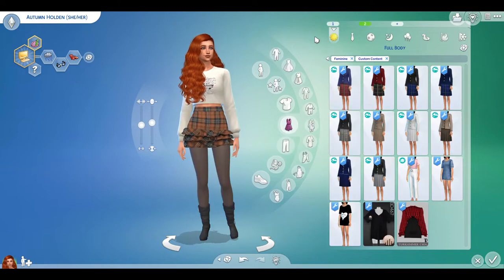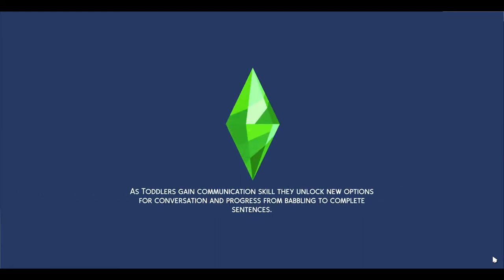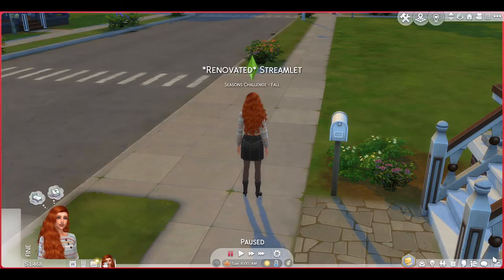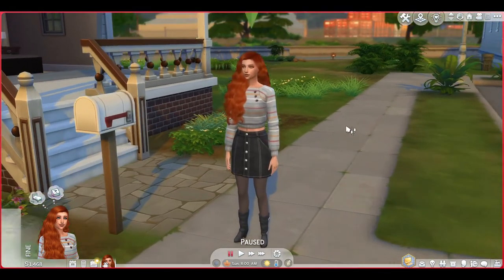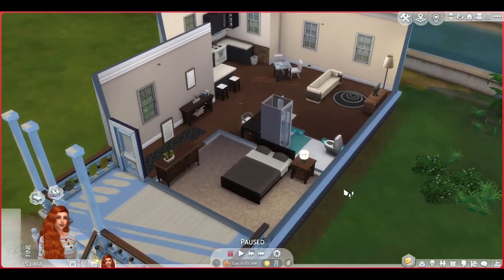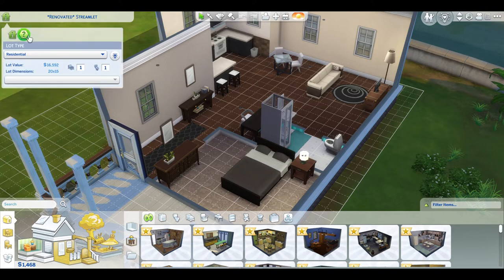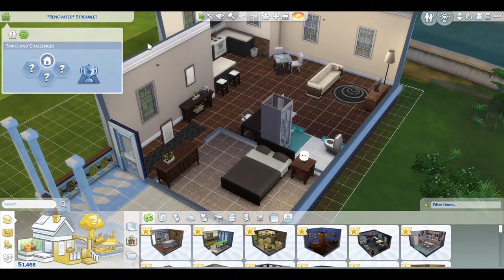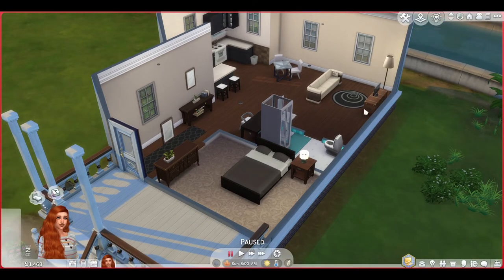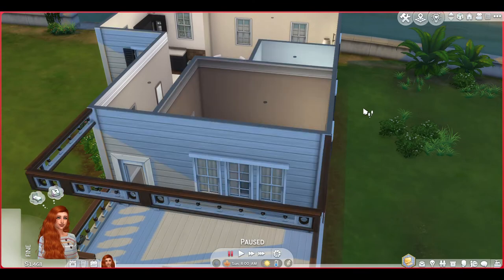Now I'm going to play with little Autumn and she is going to be the star of my let's play. I don't really have a plan, I'm just going to go with the flow and follow her whims, complete her aspiration, have children, have a whole family - that kind of thing. There she is in the world! I actually refurbished this house - it's in Willow Creek, it's called the Streamlet. I renovated and refurbished it because I really enjoy doing that kind of thing - here it is in all its glory.